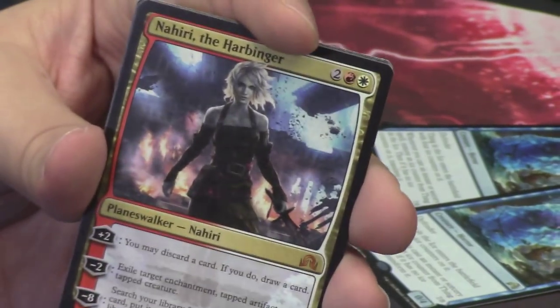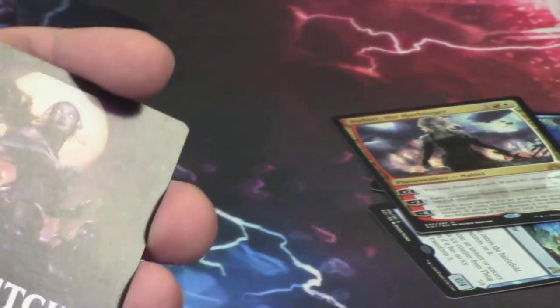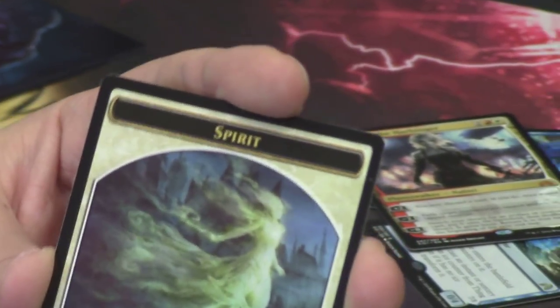Behind Nahiri the Harbinger we've got the Solitary Hunter — we've seen this guy already. Behind the Solitary Hunter we've got one of the pack. Behind it we've got one of the tokens and the Spirit token.